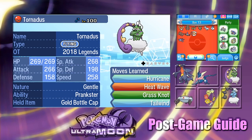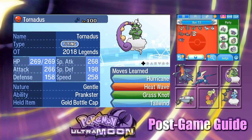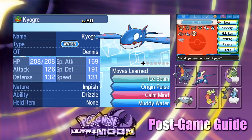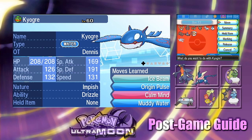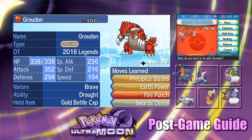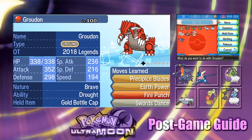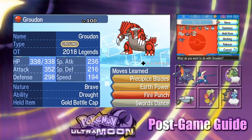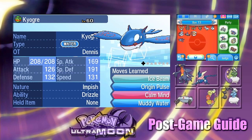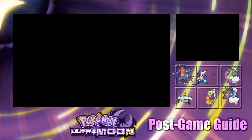Now we can go find Rayquaza. We'll need both Kyogre and Groudon in the party. Kyogre can be caught in Ultra Moon, while Groudon is exclusive to Ultra Sun. If you have both versions you can trade them to yourself. I got mine in the 2018 Legends special event. Let's plop these guys in the party and head for Rayquaza.